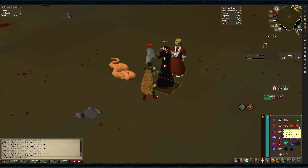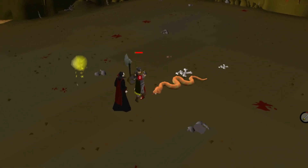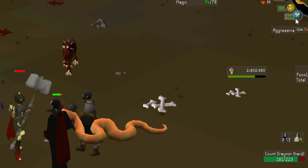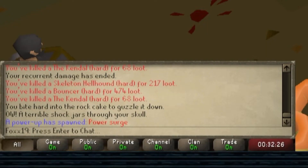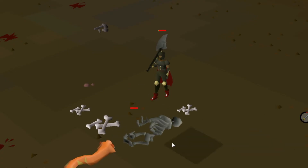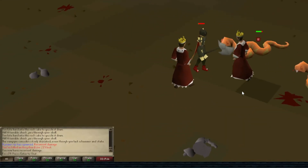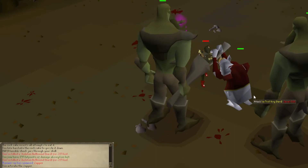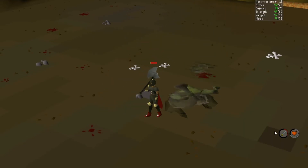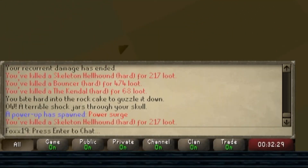Every once in a while, there will be a powerup that spawns and does various things. You'll want to keep an eye open for the Power Surge one — it's a yellow ball that allows your special attack to refill really quickly, so bringing a Granite Maul, grabbing the Power Surge, and spamming your spec consistently until the powerup ends helps you kill bosses quicker, racking up more points. The game will also put a message in your chat box saying which one is up so you can look around for it. There are a total of 4 powerups: Power Surge, Recurrent Damage which adds an additional hit, Zapper which damages nearby monsters over time, and Ultimate Force which instantly kills all the bosses in the area. It's recommended to avoid using Ultimate Force unless there's a bunch of hard to kill bosses up. I usually just ignore everything except for the Power Surge.